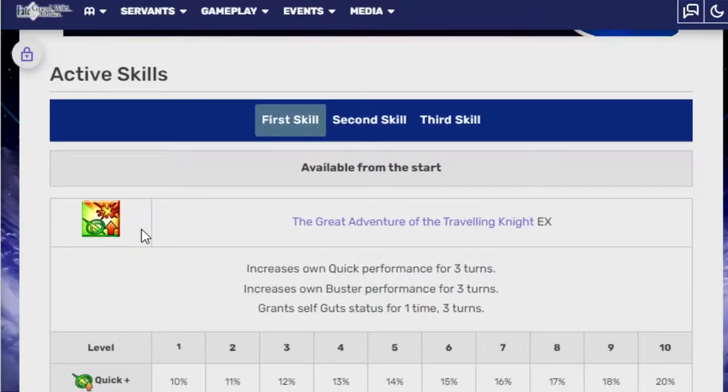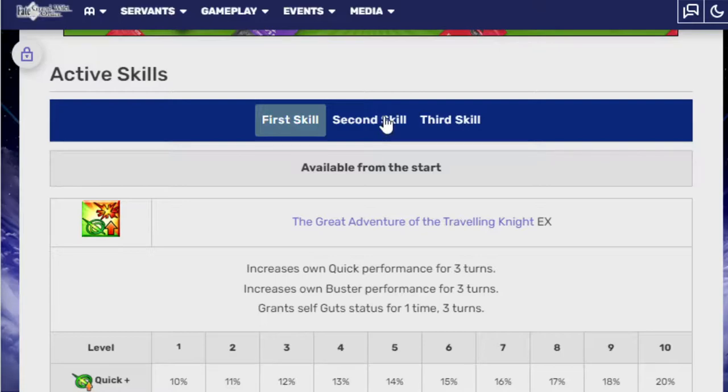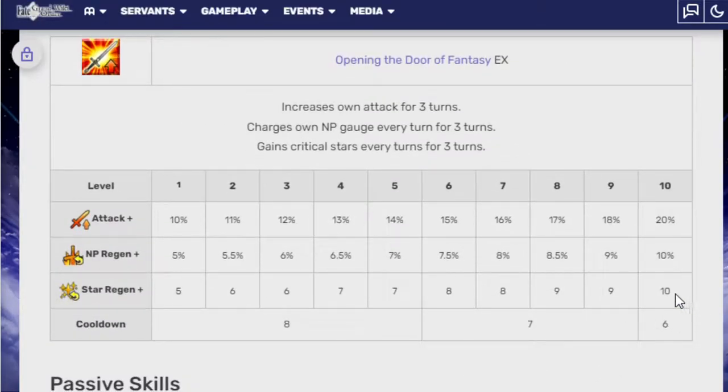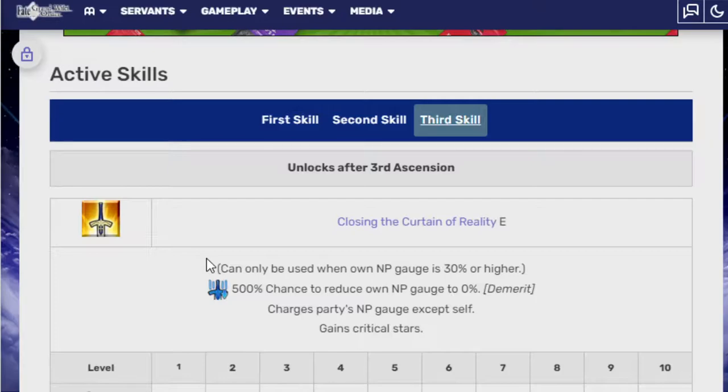The Great Adventure of the Traveling Knight EX increases quick performance for three turns, increases buster performance for three turns, grants self guts status for three turns — 20%, 20%, and guts. Not the greatest, but okay. Opening the Door of Fantasy EX increases attack for three turns, charges NP gauge every turn for three turns, gains crit stars every turn for three turns — attack is 20%, NP regen is 10, star regen is 10. Third skill, Closing the Curtain of Reality E — can only be used when NP gauge is 30% or higher. 500% chance to reduce NP gauge to zero as a demerit. Charges party's NP gauge except self, gains crit stars — 30% NP and 20 stars.